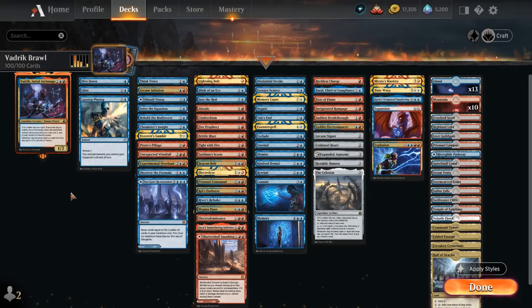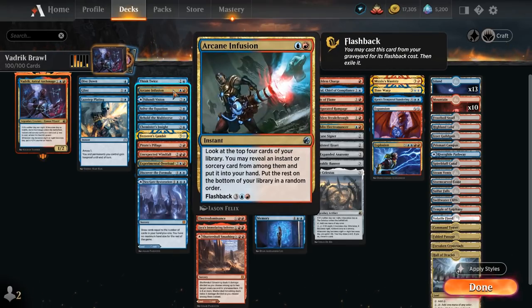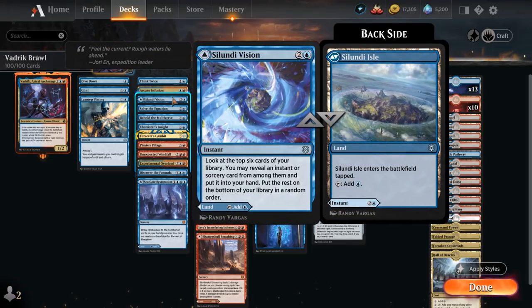We also have a few counterspells that could do a similar job. In the card draw category, starting with Think Twice to draw a card and flash it back for 2 and a blue. Flashback cards are quite good here as we can get full value out of the mana discount from Vedric. Then Arcane Infusion — pay 2 mana to look at the top 4 cards and reveal an instant or sorcery to put into hand, and flash it back for 5. Selundi Vision can be played as a land or as an instant to look at the top 6 and put an instant or sorcery into hand.